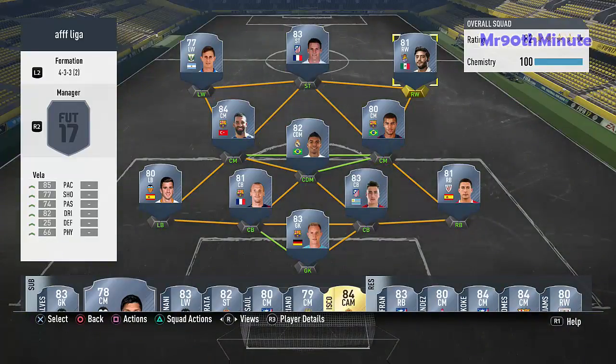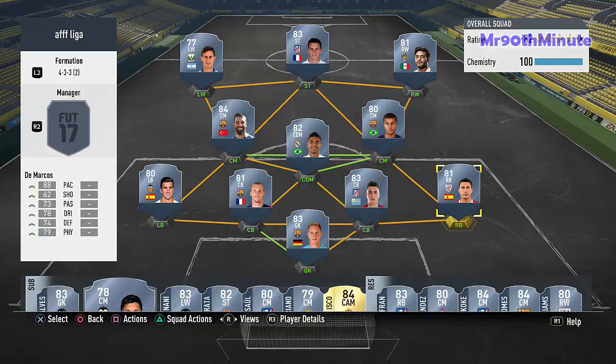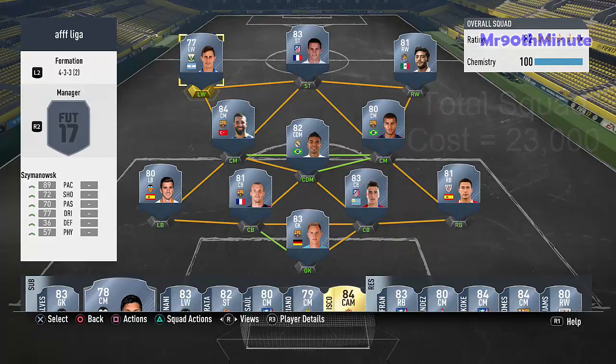Once you're settled with this squad you can start upgrading — your left and right backs, maybe buy Jordi Alba, and upgrade your center backs, goalkeeper, midfield, and strike force. But this is just a starting squad. The total will run you 23,000 coins — less expensive than the Premier League team but more than the German team. La Liga is more about passing so I went for passing-focused players. Hope you guys like it — leave a like, comment, subscribe. It's been Mr. 90s Minute, peace.